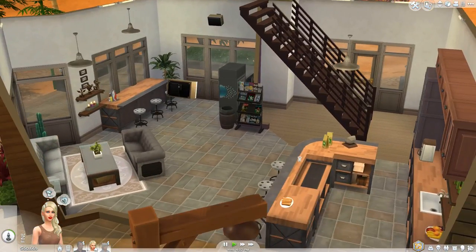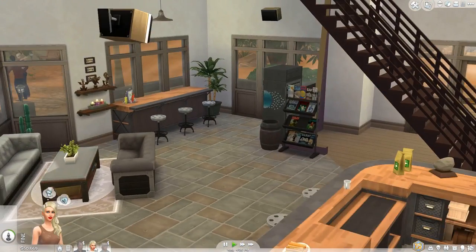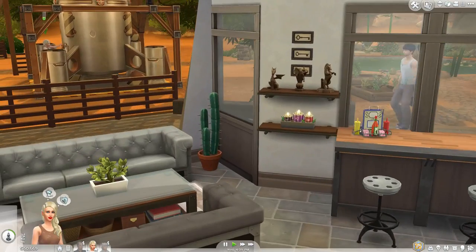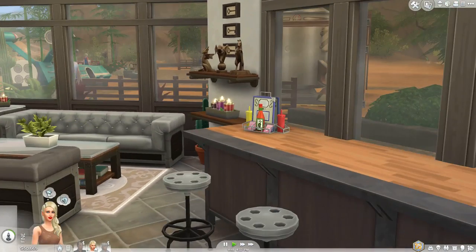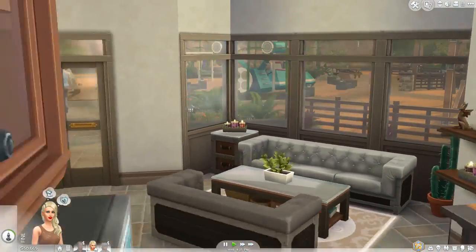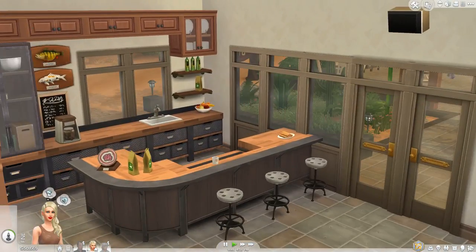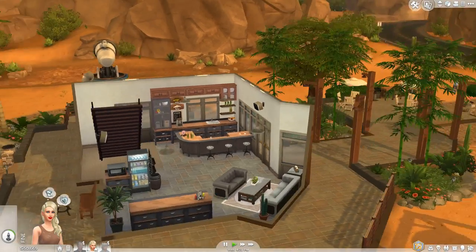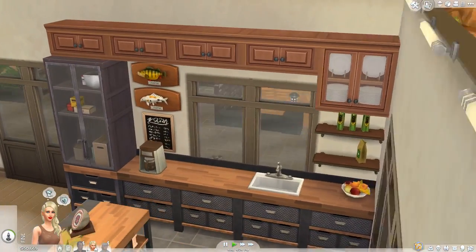Here you can see there's a nice little eating area. There's a vending machine from Get to Work, and there's some nice sculptures placed about and some candles. Then you can sit here and enjoy a nice view of everything else around the outside. And then there's just the kitchen over here — very nice and quaint. I love it. I definitely want to have my sims hang out here. Also a nice touch with the mounted fish.